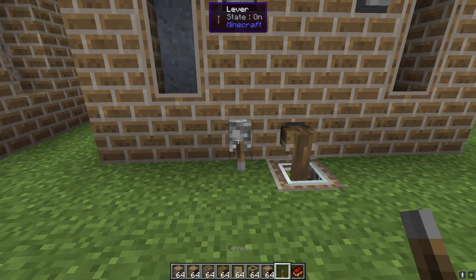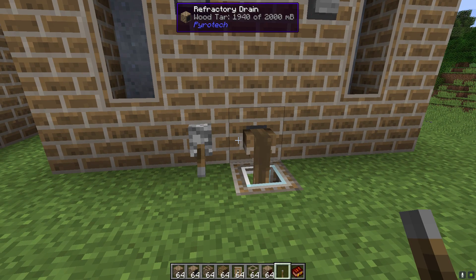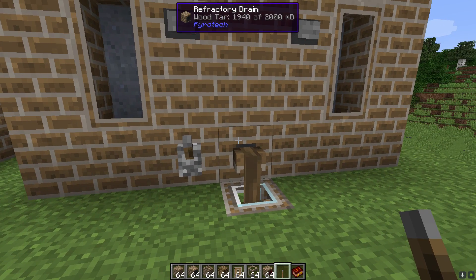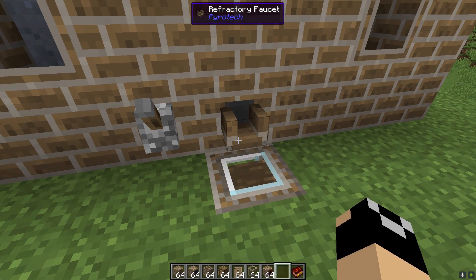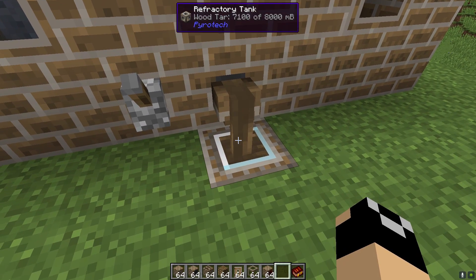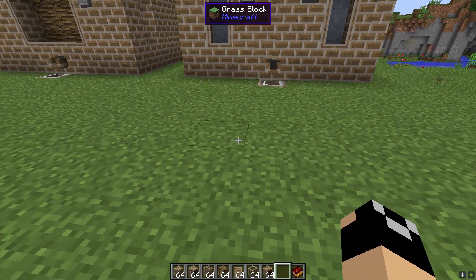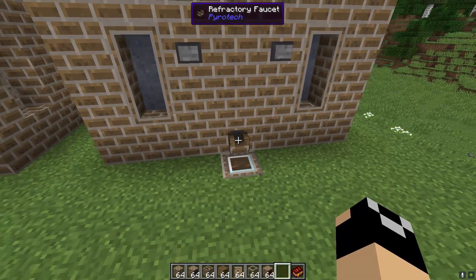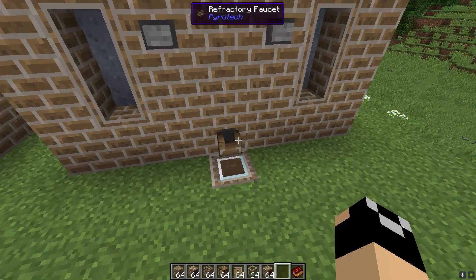To showcase the faucet: if we hit it with redstone you can see it keeps dumping indefinitely. If we turn off the redstone it still continues dumping. The only way to really shut it off is to right-click it or wait for it to fill up. You may want the thousand millibucket limit of the stone faucet and have it turned on and off on a repeating cycle with redstone.